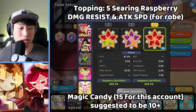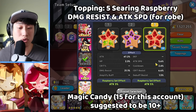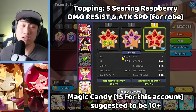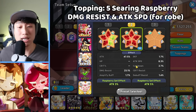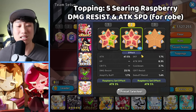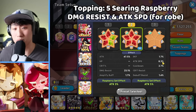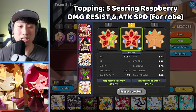Next is our Madeline, our second damage dealer with 5 of the Searing Raspberry. We do have damage resist as well as attack speed and some extra attack. You do want to have Madeline Cookie's Magic Candy, preferably plus 10, to give extra damage to both of them. Creme Brulee also has 5 of the Searing Raspberry — with 2 cookies soaking up damage for Creme Brulee, it will be a lot easier for him to survive, focusing on attack, damage resist, and attack speed, since you want to use the Enchanted Rope buff on both Madeline and Creme Brulee.